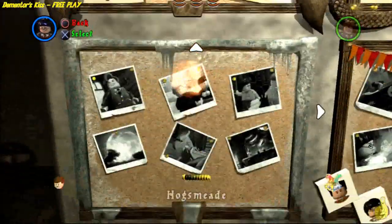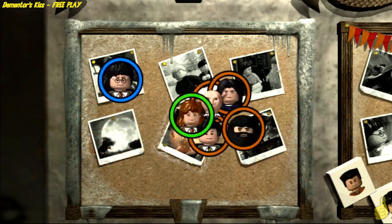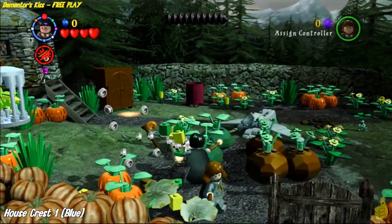Here we are at the Leaky Cauldron. We'll go ahead and slide on out to the Dementor's Kiss free play. We'll grab whichever character because it knows what we need and who we have.